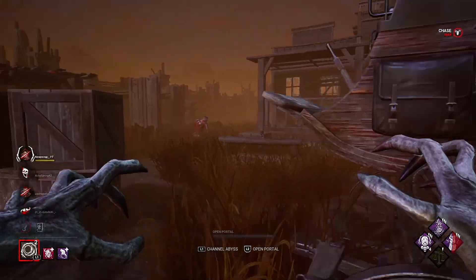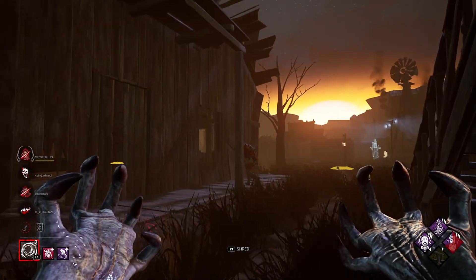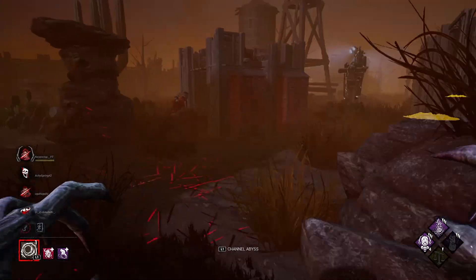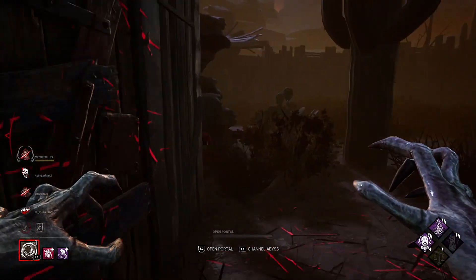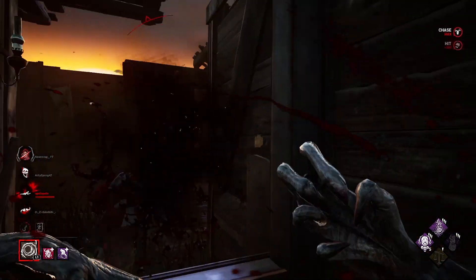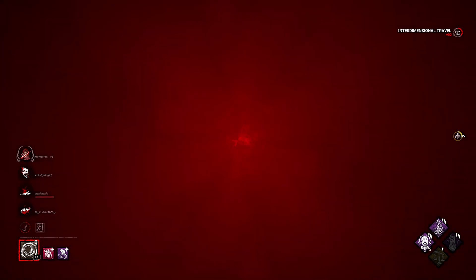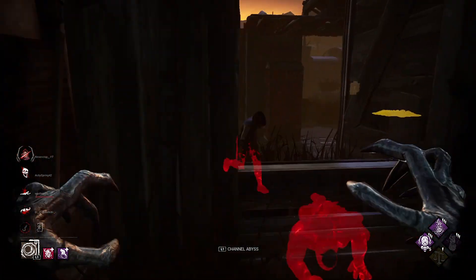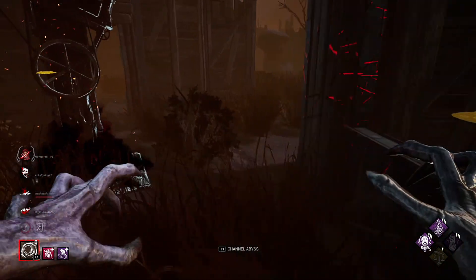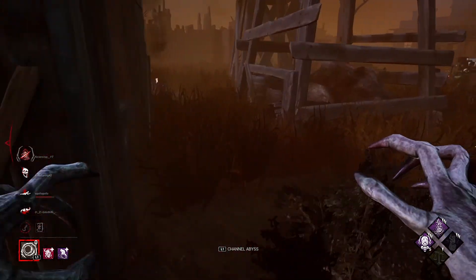Okay, chill — that's good. Let's go for this guy, I think he has Dead Hard. Well done bro! Okay, this guy's dead. Let's set a portal right here and teleport — we'll see the aura of the last survivor. She's not on that gen, she's very close. Hey buddy! Oh my god, that was really smart — okay let's go!